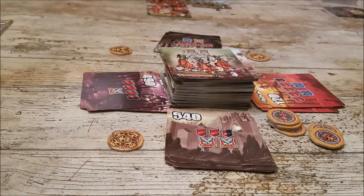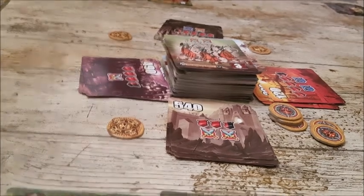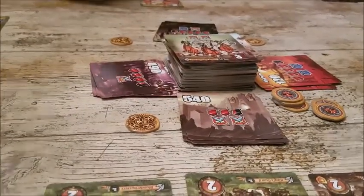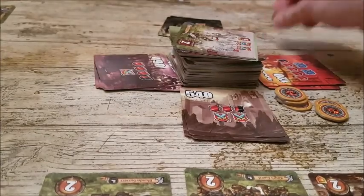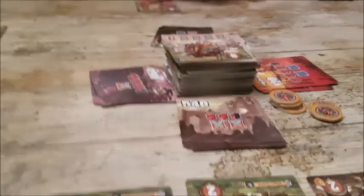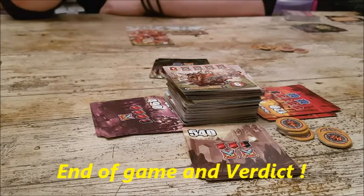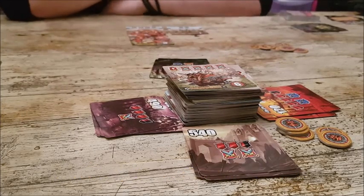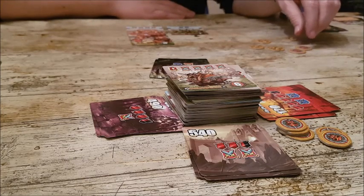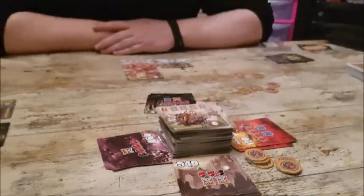We go straight into the final scores. Jason: fifteen points. James: fourteen points. Jason wins by one point! Malo got twelve. It was a six-point swing in the last round — Jason's archers came out and made all the difference.